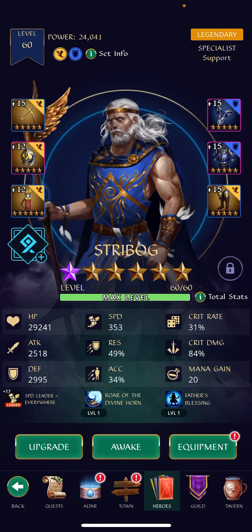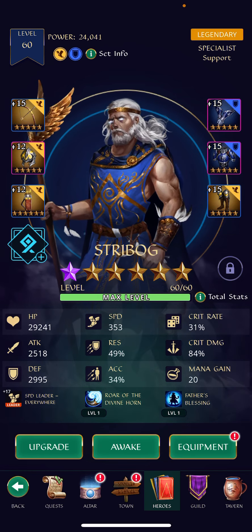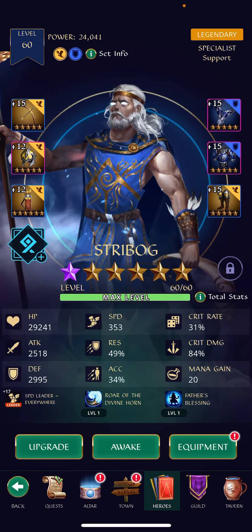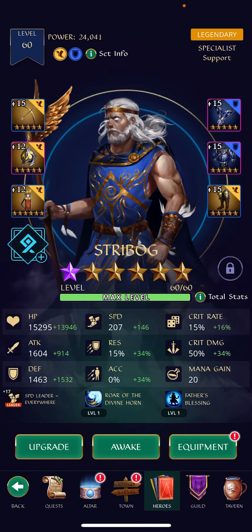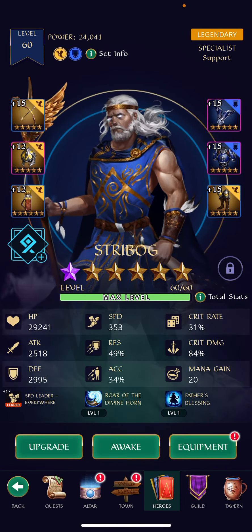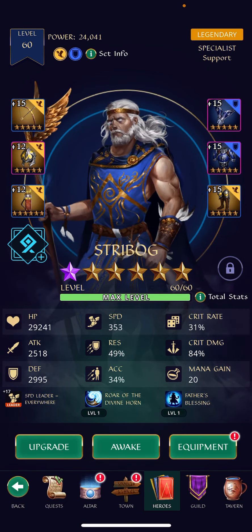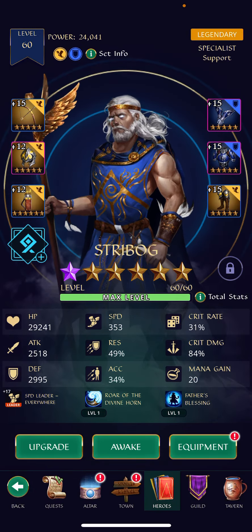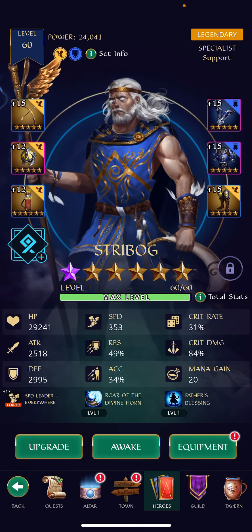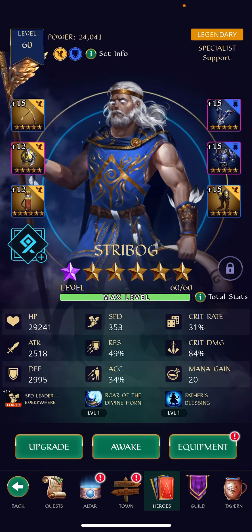I also see the Guardian set, which is going to increase the defense, and that is playing a little bit of a role here too. What I don't like about this build is the very low HP and defense. I would say below 30k HP and 3k defense is squishy. Now obviously, I haven't fully awakened this hero, and if I would awaken him, you see he gets a significant boost to his HP in particular. If I would awaken him, he would probably be in the 35k range, and that would be a very big improvement to this build.